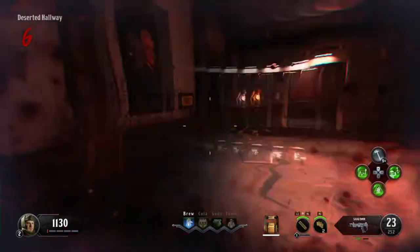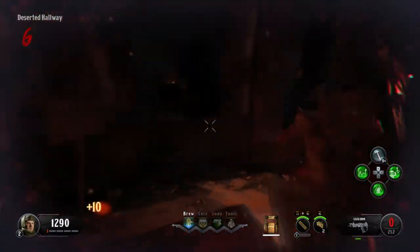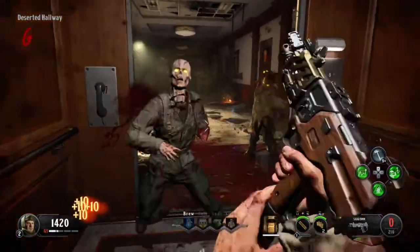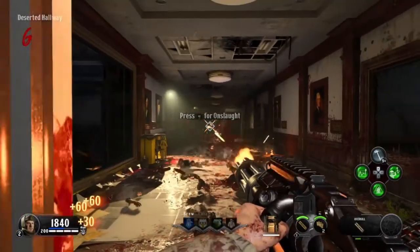There we go - counting down from seven, six, five, four, three, two, one. Tried to use my claymores - just a heads up, you cannot use claymores inside of the elevator. You always have to set them outside the elevator. And if you ever get trapped up against the wall, pop your special and mow them down. I only like to use half of it if I have to - I try not to use the whole special all at once.